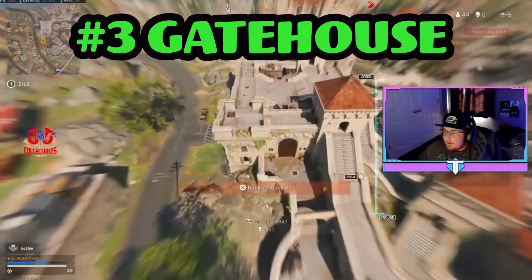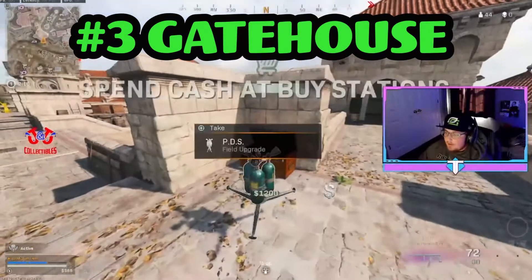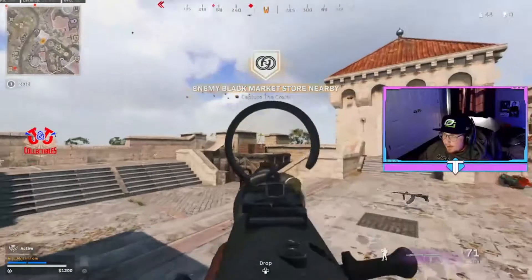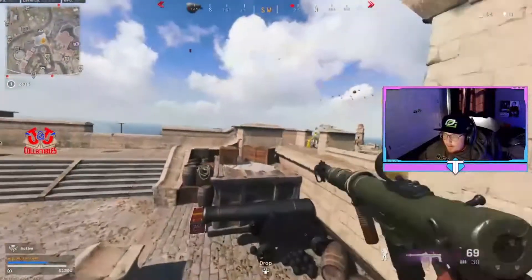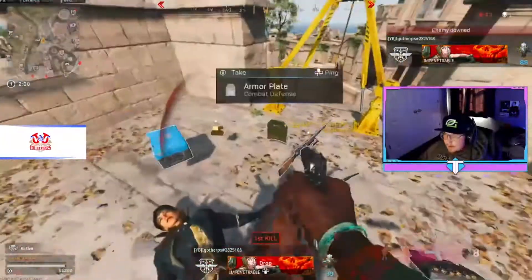Number three is Gatehouse. Gatehouse is like high ground for the middle of the map, which is why I like going there. It's pretty easy — you do have to watch if someone lands on you on this map. I gotta figure this kid out real quick — there he is, he's dead.